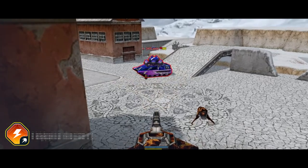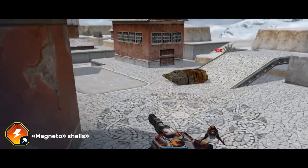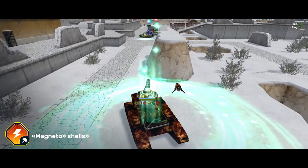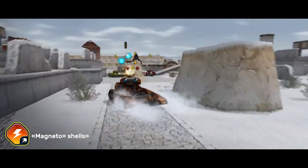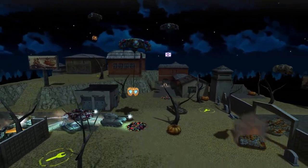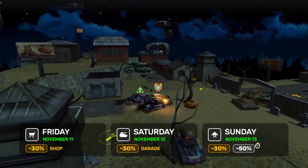There you will find the Thunder's Magneto Shells Augment. With it, you will deactivate enemy supplies whenever you deal critical damage. Opponents near the target will also be affected by splash damage. To make it easier for you to complete the missions, boost your tank while we have discounts.